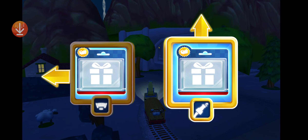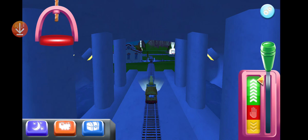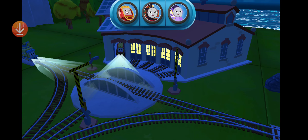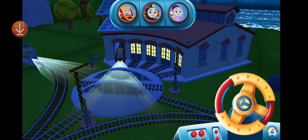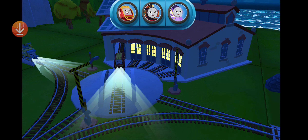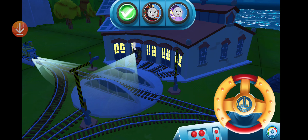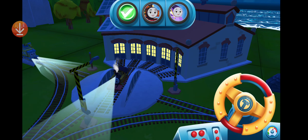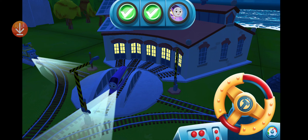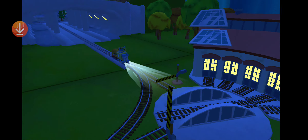Where to now? Left leads — next stop, Kidmouse Sheds! We can't wait to get started. Use the wheel to spin the track! Just spin the wheel to rotate the track. Well done! Good job! That was off the rails!